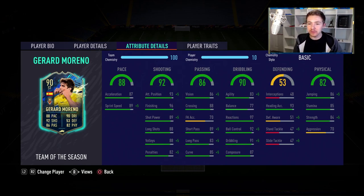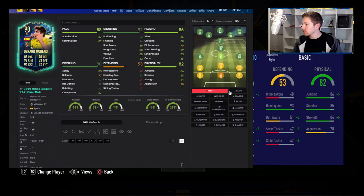The physicals are a bit of a mixed bag. Stamina of 85 is okay but not great for this stage of the game. Strength of 84 is all right, 70 aggression is not particularly ideal. Jump of 93 is obviously quite good, and heading accuracy could come in handy, but yeah the physicals in general are a mixed bag. Let's have a look at chem styles.